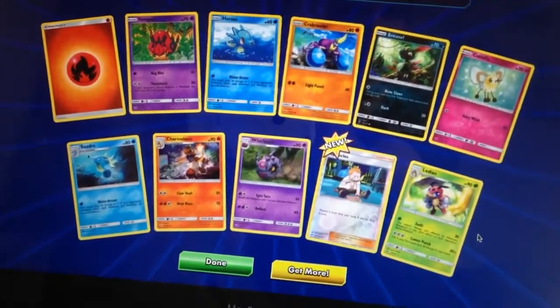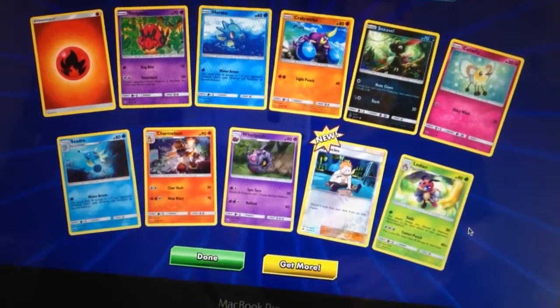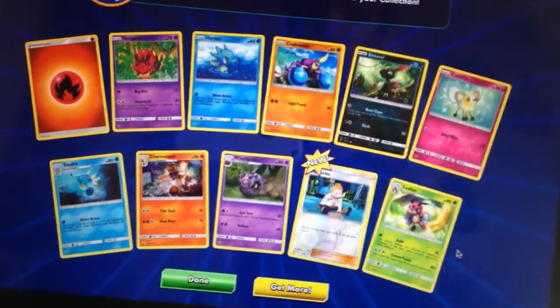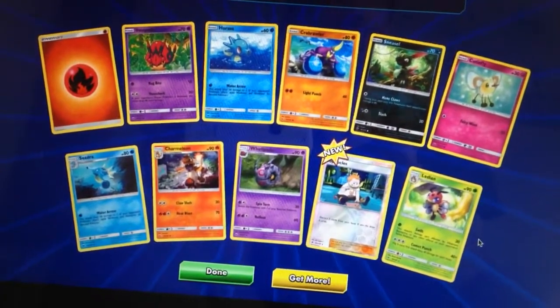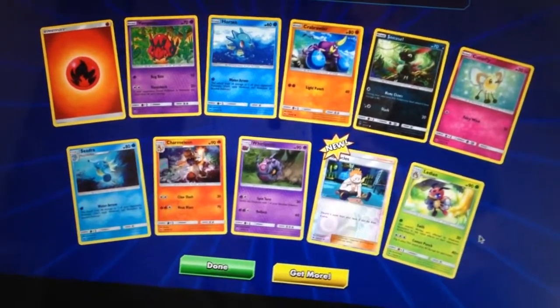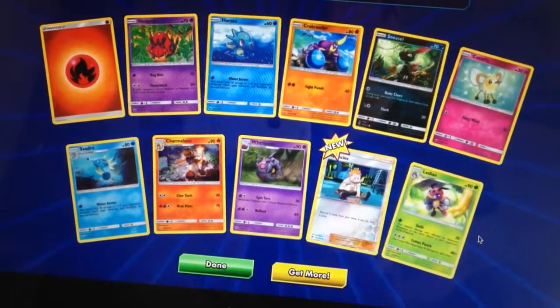Definitely amazing pulls out of 10 packs there. Hope you've enjoyed this little series - if you've been following it, if not make sure you check out that playlist. Next time we'll be doing XY4 versus Sun and Moon 4, which will give us Phantom Forces versus Crimson Invasion. So check out the other videos and the links in the description below. Subscribe, click that like button, and until next time, thanks very much for watching. Squatter Squad Openings.